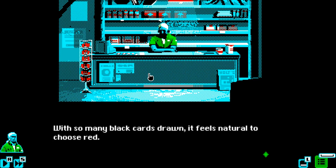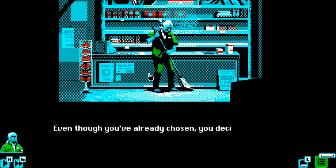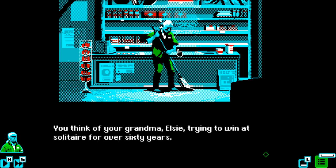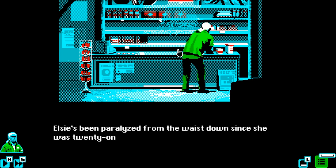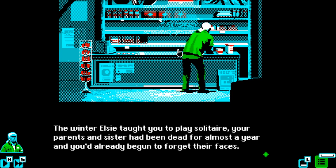Let's go with red. With so many black cards drawn, it feels natural to choose red - numbers should be on your side. Even though you've already chosen, you decide to stay away from the counter - you can't bear losing again. I like the pixel art style; it reminds me of early 1980s-1990s pixel art games, which I think is what they were going for. You think of your grandma Elsa trying to win at solitaire for over 60 years. You take a deep breath and keep sweeping. Elsa's been paralyzed from the waist down since she was 21.